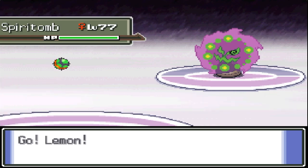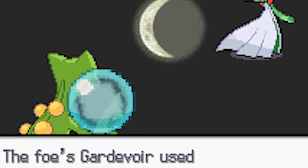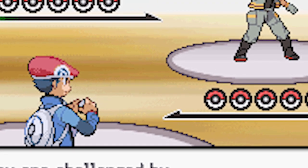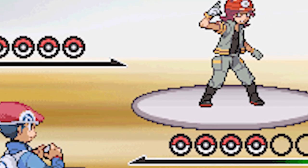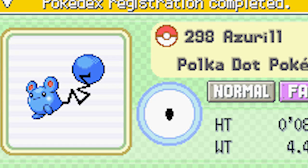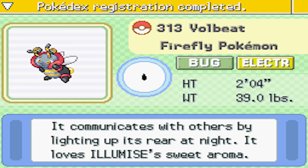Some of Renegade Platinum's features are that all 493 Pokemon are available to catch in the game, all trainers have updated teams and movesets, boss battles like gym leaders, rival battles and Elite 4 are even more difficult than normal trainers, gym leaders and Elite 4 members now all have 6 Pokemon in their team, and fairy type is added so Pokemon like Togekiss and Azumarill now have fairy typing. Some traditionally weaker Pokemon have been buffed so that they're now viable to use in battle.